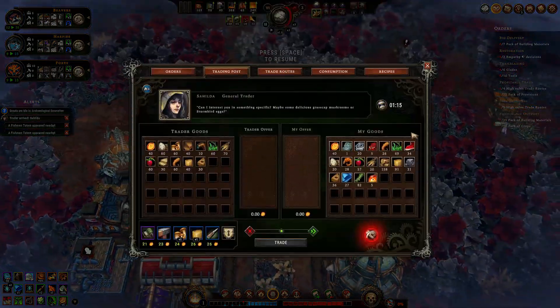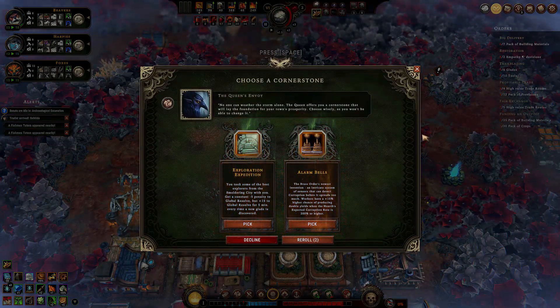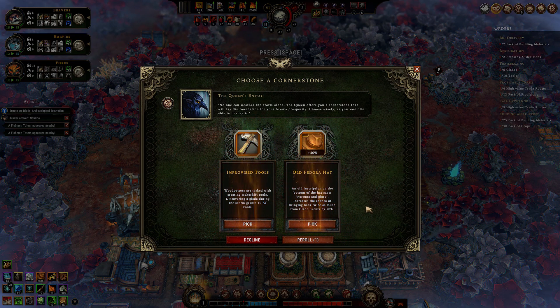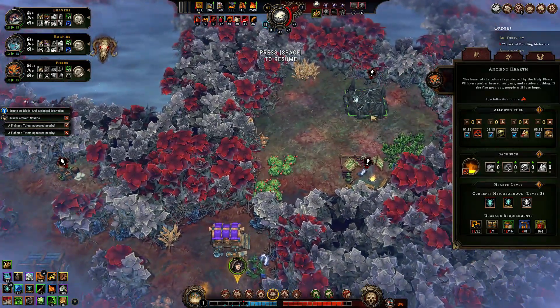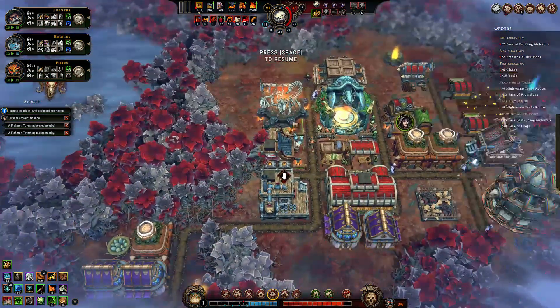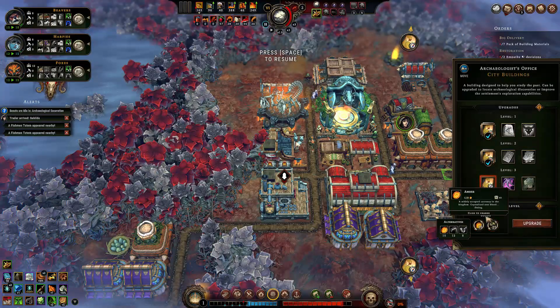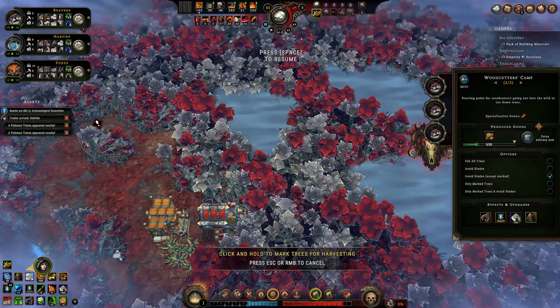With the start of the new year a trader arrived — nothing interesting, but we can pick a new cornerstone. We are not really exploring or generating corruption, so let's reroll. Another Fedorahat — nice, I would take it anytime. We can also start the second stage of the second excavation and ask for the location of the last archeological mystery. Forbidden Glade to the east — let's go. We are running out of villagers, even just to fully run the granary.